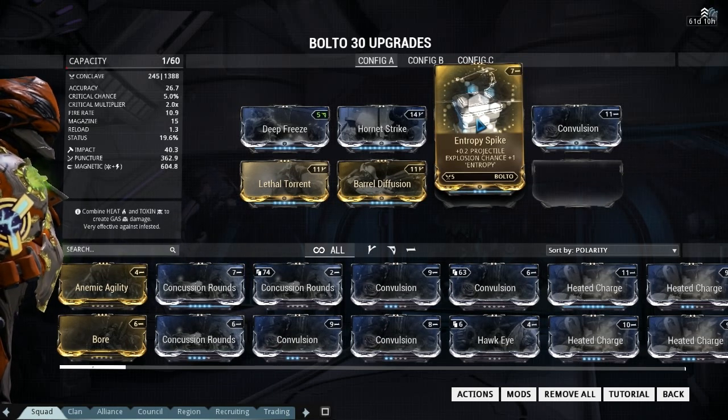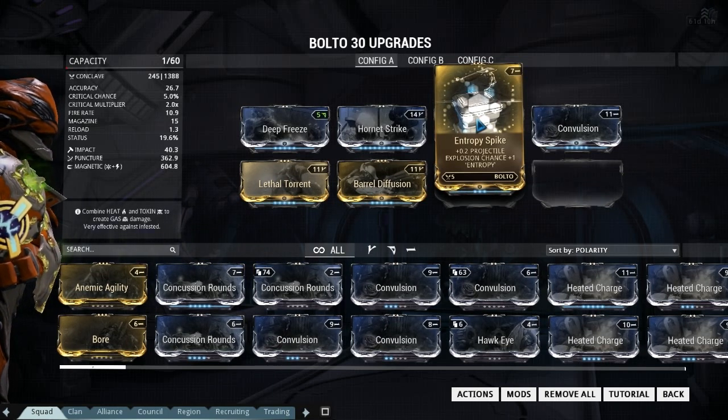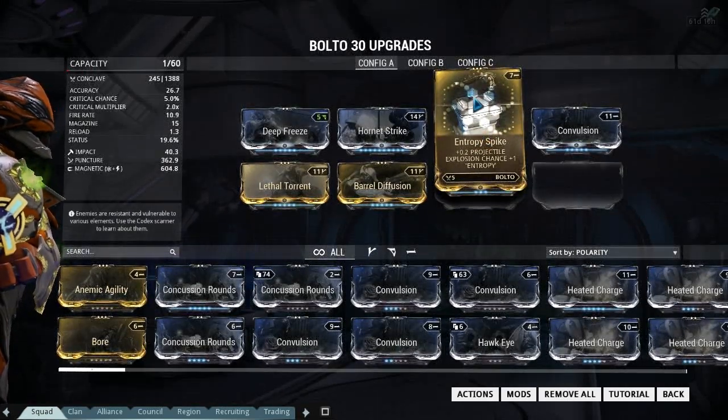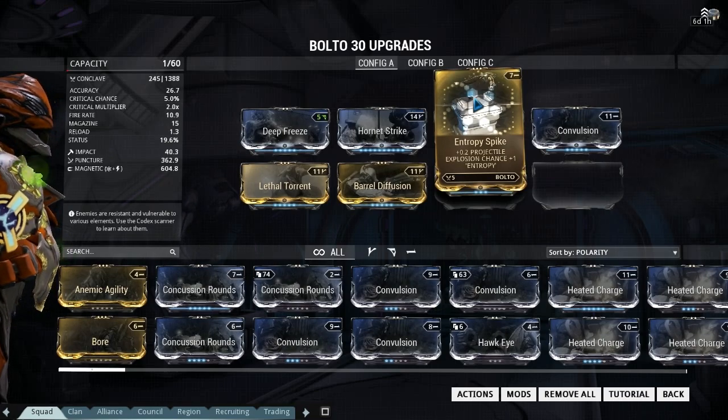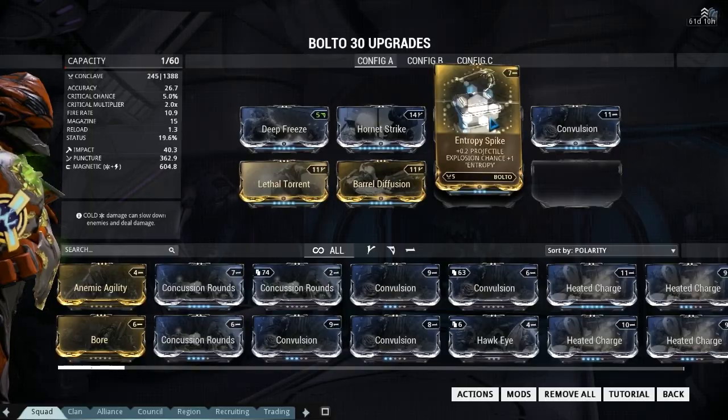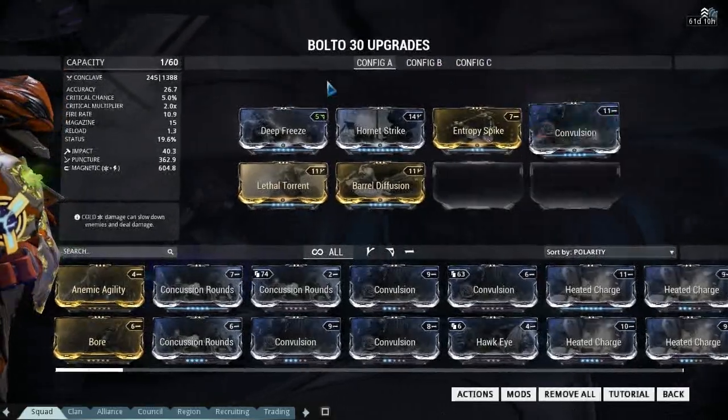It's just a damn shame you can't put it on the AK Balto. You can understand why they've done it, but the Balto and the AK Balto are basically the same weapon — there's just two of them. Because it does magnetic damage, we went against the Corpus with it.